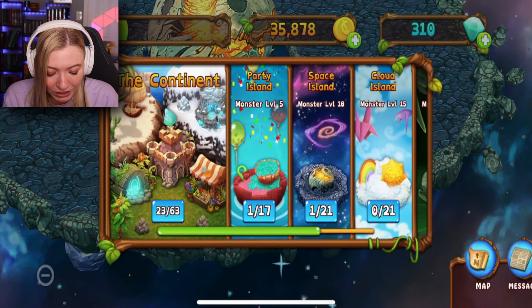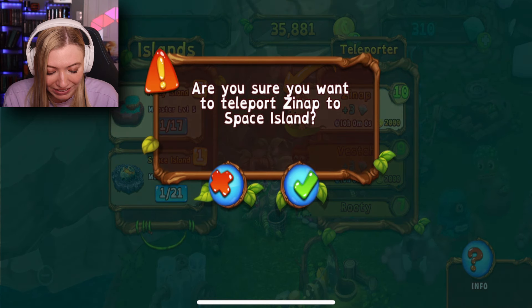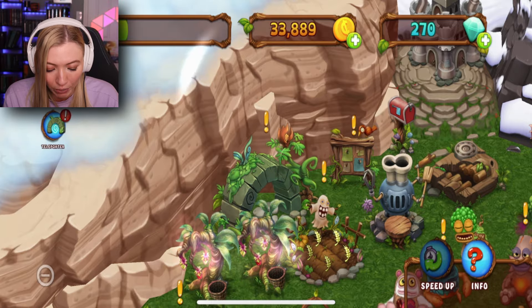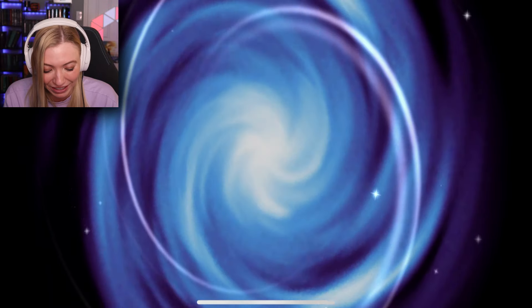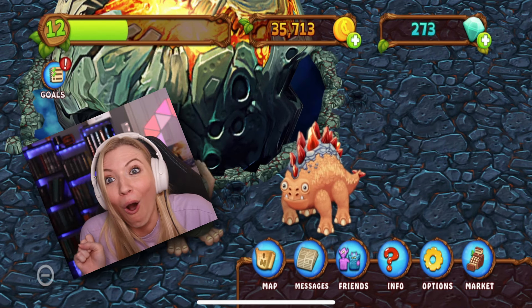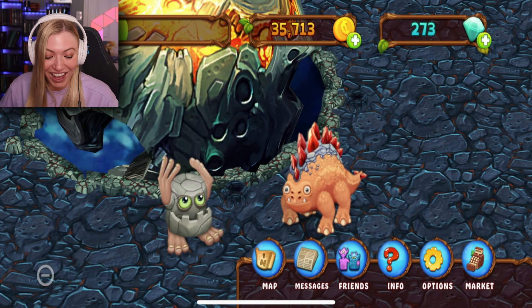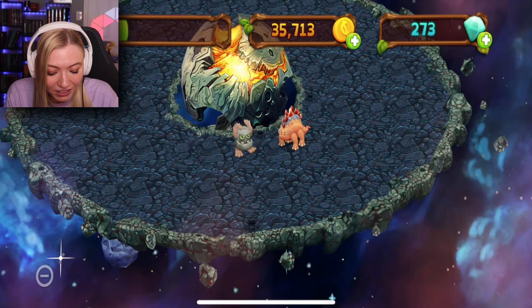I feel bad that he's all here by himself, so let's get somebody else to come over here with him. The other one was my Stog — alright, shoo, nobody wants you except for the space island, they want you! Oh, it's the regular Stog, ready to be placed on the space island. Let's go! Oh my god, this island — I have to hear the rest of the song, this is amazing!